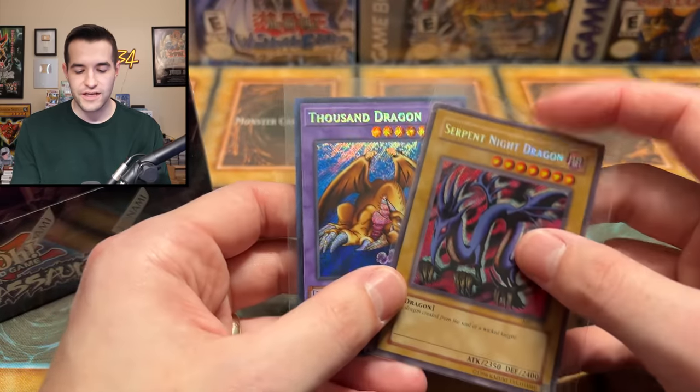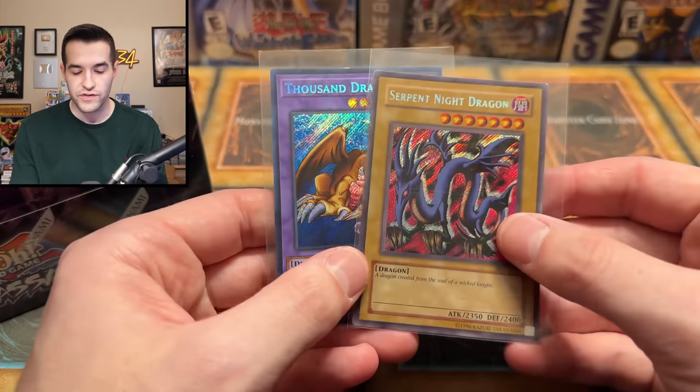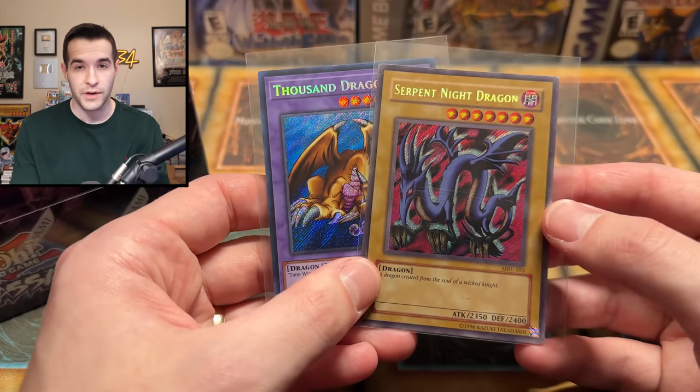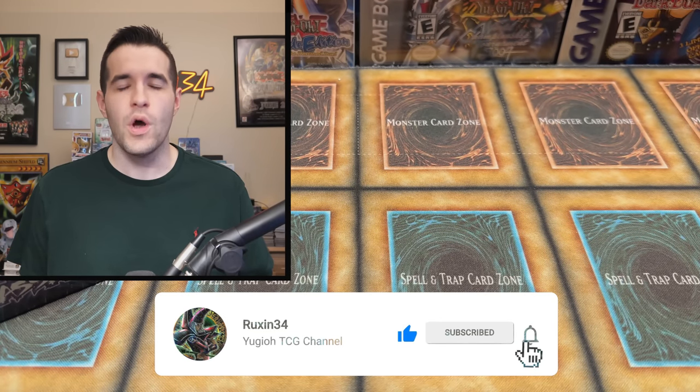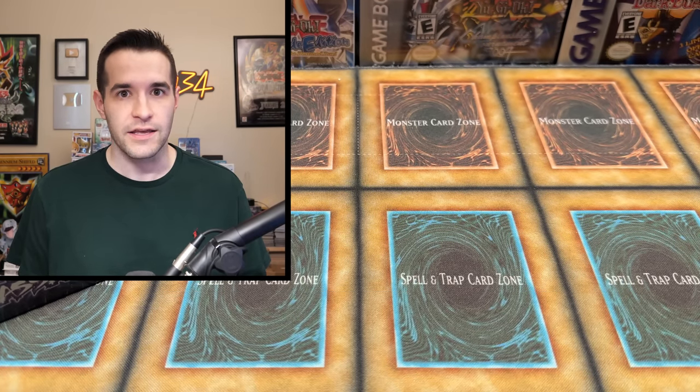But before we crack into this and attempt to pull that Forbidden Yu-Gi-Oh card that we've tried many other times to pull - go check out that playlist by the way - we also have a giveaway. I'll be giving away these two cards: a Thousand Dragon 25th Anniversary, and then a Secret Rare Serpent Knight Dragon. All you have to do is like the video, be subscribed, turn on notifications. Let me know down below: will we pull the Forbidden Yu-Gi-Oh card finally?